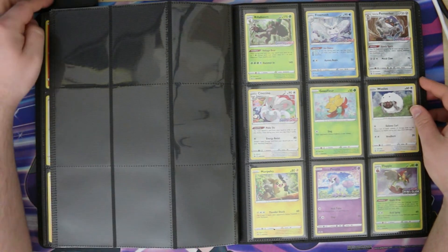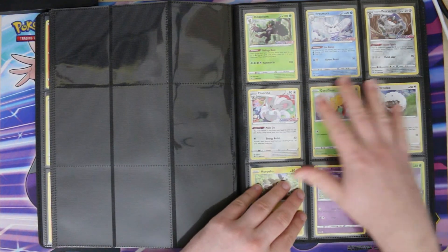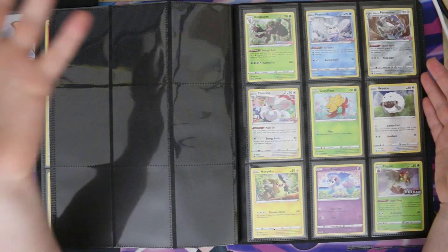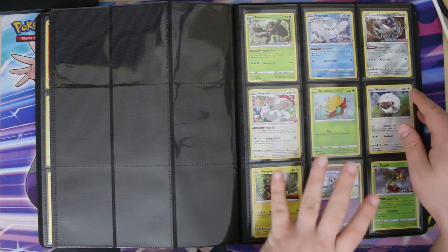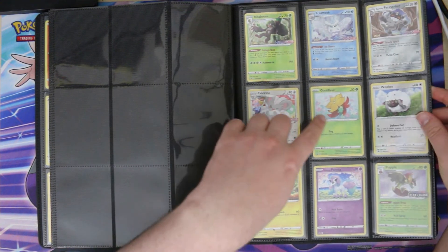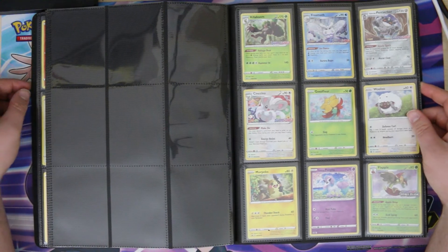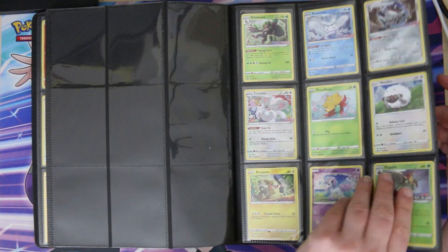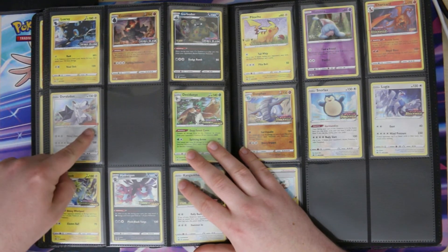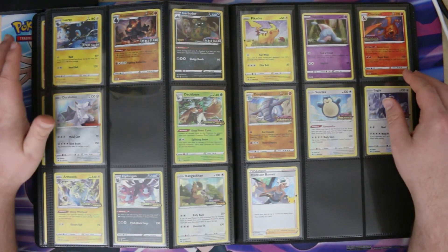I've left a gap before the variants section. I keep things in number order — the original release goes in by number and then any variants go towards the end. Starting the variants: we have the staff promos from the original Sword and Shield set, then Gossifleur, Wooloo, Morpeko, and Galarian Ponyta were from cereal boxes — the General Mills promos that came out last year. Then staff promos again with Rebel Clash — four of those. Then we have a Duraludon with the GameStop logo on it, and we hit the only gap in this binder for a card that has been released.